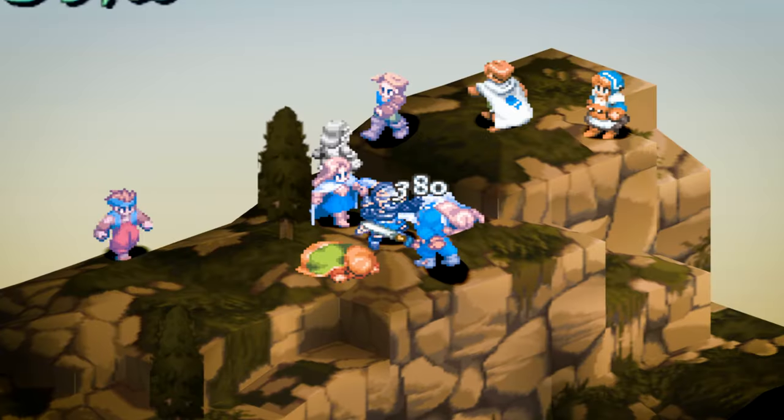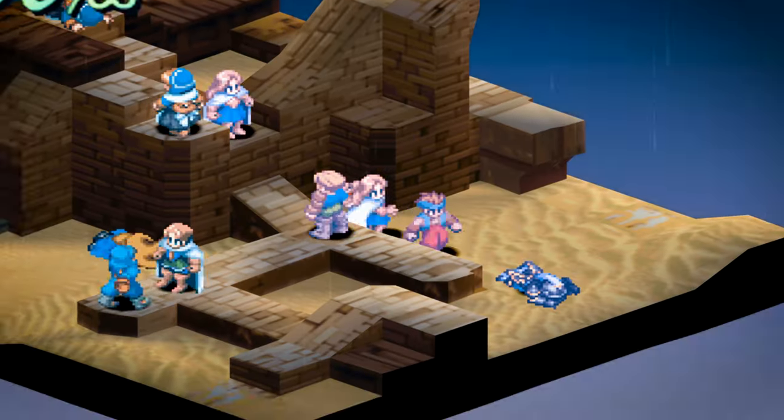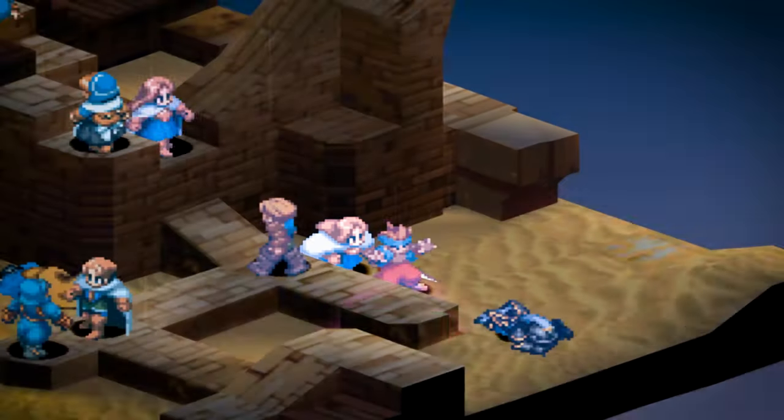The knight's passive abilities allow you to carry over their tanky equipment choices to other jobs: equip heavy armor, equip shields, and equip swords. The latter finds great use for melee classes like thieves and ninjas, and is necessary if you wish to use dark knight abilities as a job other than a dark knight.